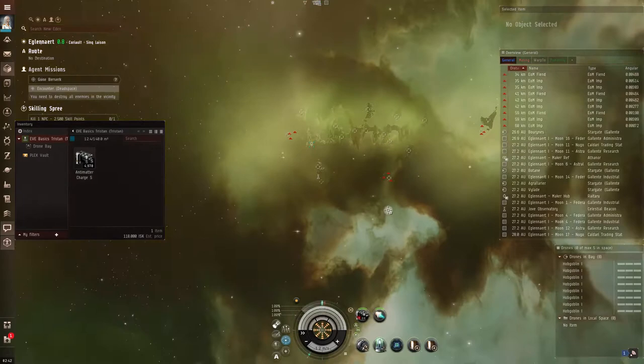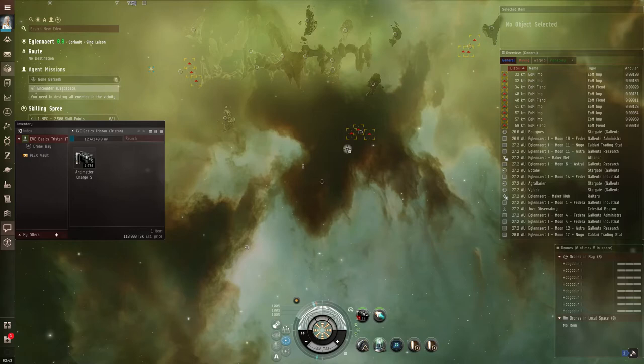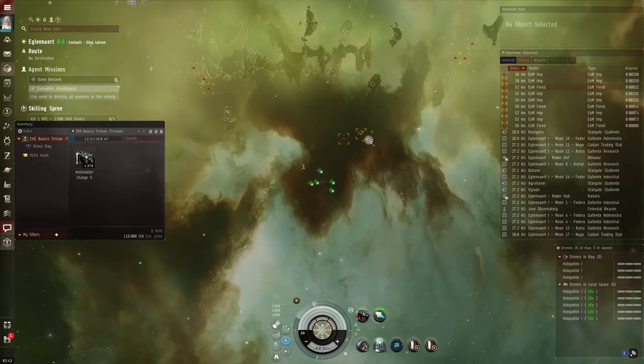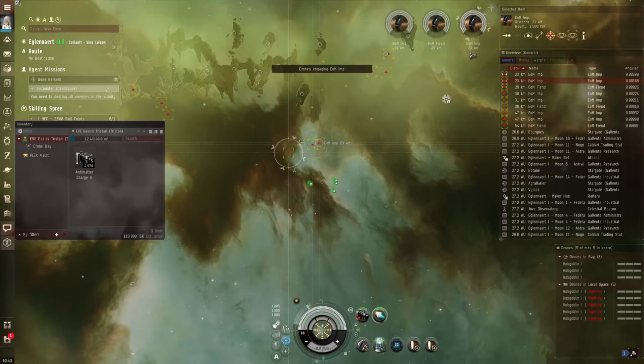I like fighting in close because it looks cool, but when you get here you need to get the lay of the land - zoom out, rotate around, figure out what's going on. I can see three clumps of enemies. When they go yellow, they're locking me as a target; when they go red, they're firing at me. So I'm turning my afterburner on and hitting Shift+F to get my Hobgoblins out into space. I'll hold Ctrl and left-click on enemies to start locking them.